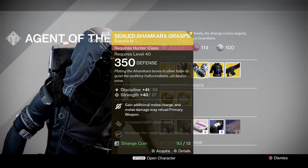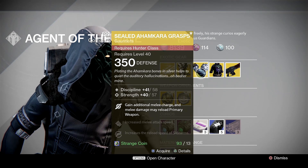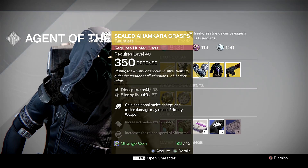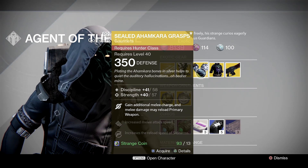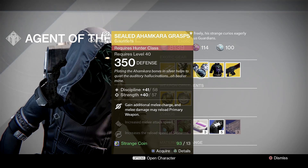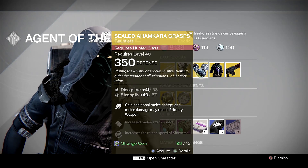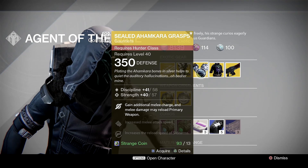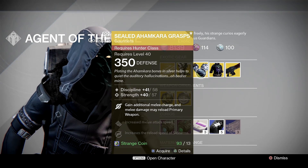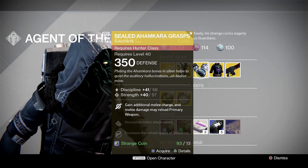Shinobu's Vow, for example. We've also got the original Ahamkara's gauntlets. So if you're skimping on Strange Coins, I'd probably give these a miss. Gain an additional melee charge and reload your primary weapon does have an application in PvP, if we're being fair. But is it going to replace some of the more potent exotic gauntlets we have for Hunters at the moment? If you're a collector, pick them up for certain. If not, and you're skimping on Strange Coins, maybe give those a miss, in my opinion.